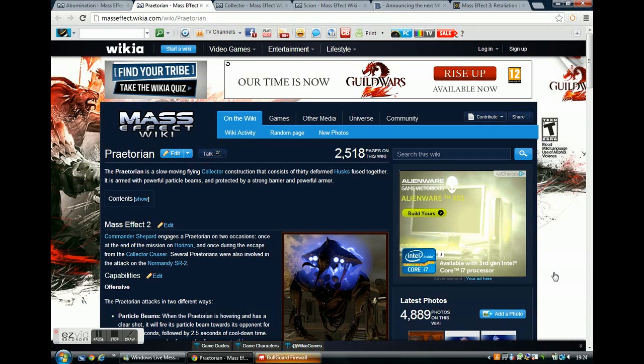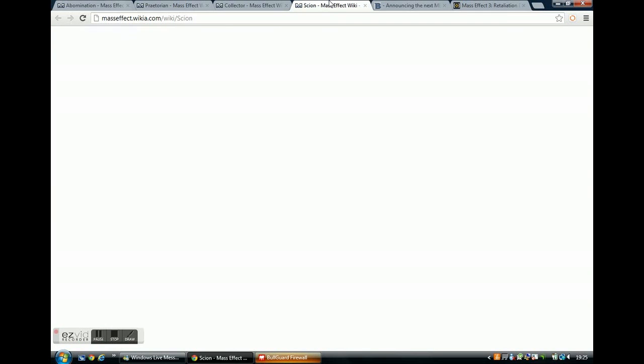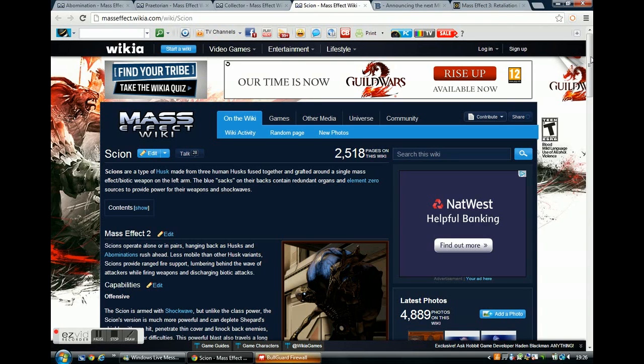Moving on — the Praetorian is probably going to be the biggest, scariest, most dangerous boss out there. The main reason is a move it has called Death Choir. It has a lot of heads inside its abdomen — I think those are husks — and it radiates with energy. It has strong armor and strong barriers, plus a particle beam attack that's similar in strength to a Nemesis sniper rifle. It can fire all the way across the map with super accuracy, and just a few seconds of exposure will probably wipe out your teammates. Since the Praetorian can fly around, it could easily flank or outmaneuver you, so you'll probably have to stay inside cover.